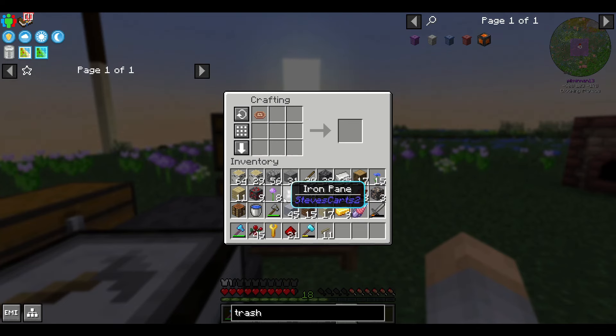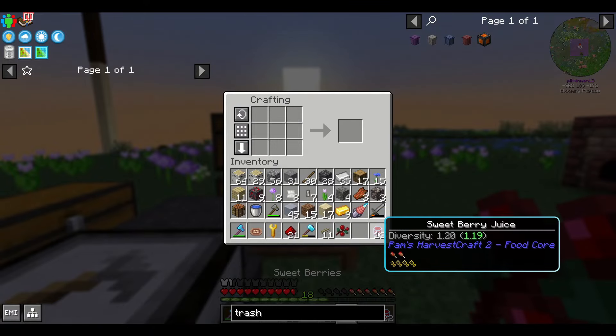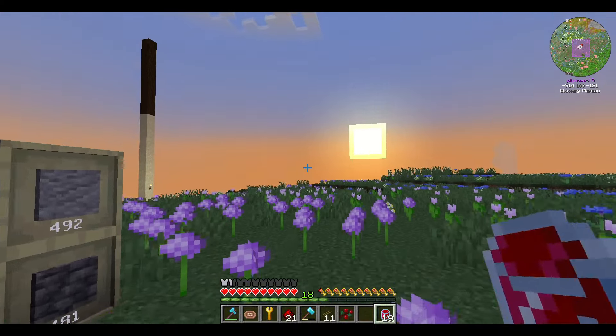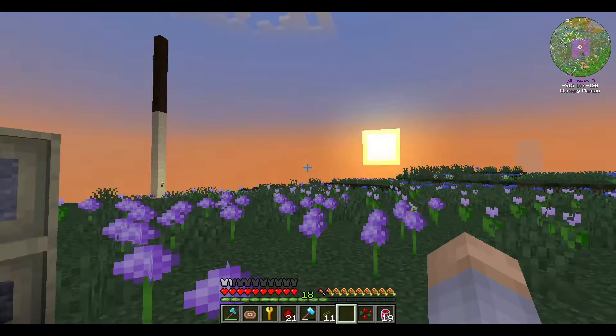Let's start the day off right. If you want some easy food, a juicer can get you a variety of decently saturating foods. The easiest of these is sweet berry juice, but carrot juice is also fairly simple, and you can even get fruit punch.